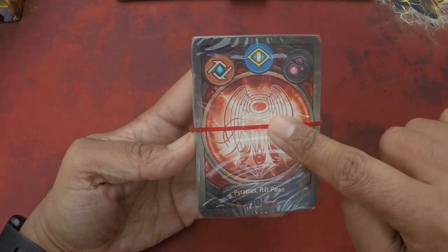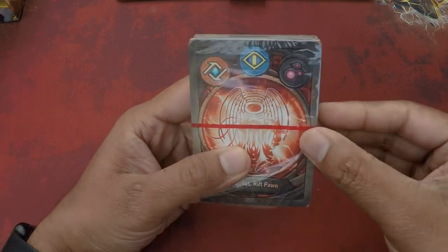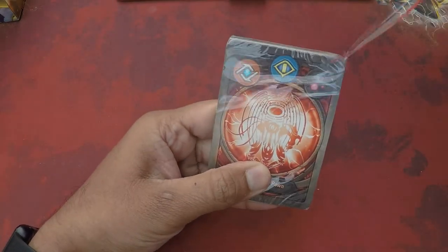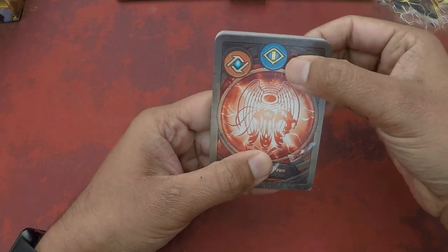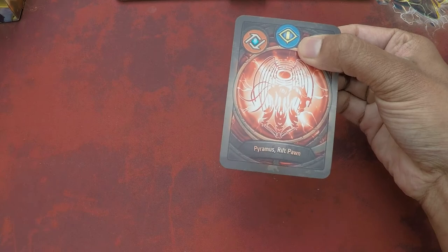This is the one thing I wish they'd bring back — these pull tabs. It's really easy to open a deck like this instead of the usual cutting and slicing. Look how easy that is. Oh my word.